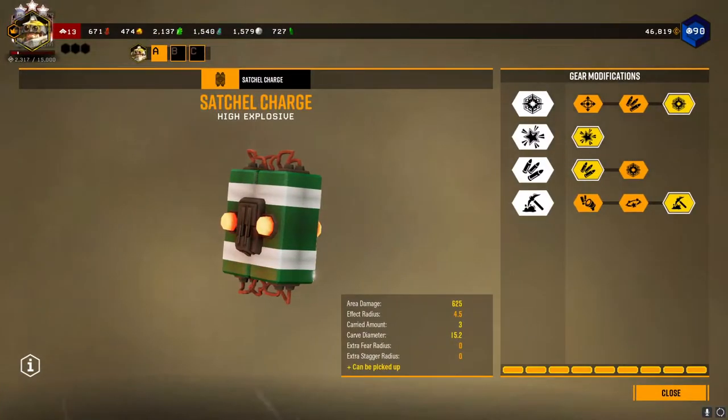The first gadget in the Driller's toolbox is the satchel charge. The gear modifications I suggest for this will be bigger charge for increased blast area, kill switch so you can grab the satchel, extra satchel charge for more ammo, and rock mover for increased blast area.